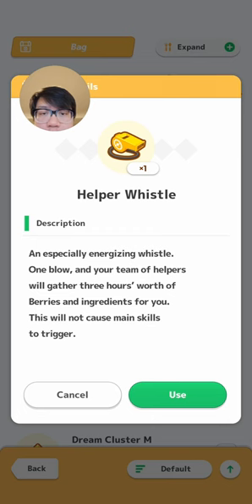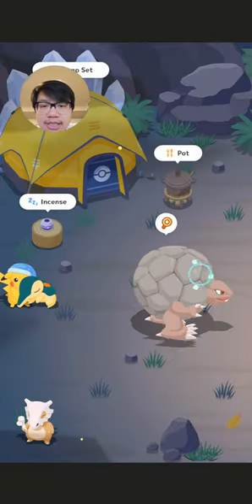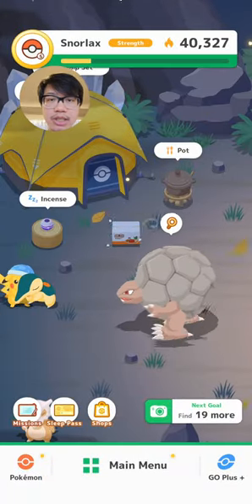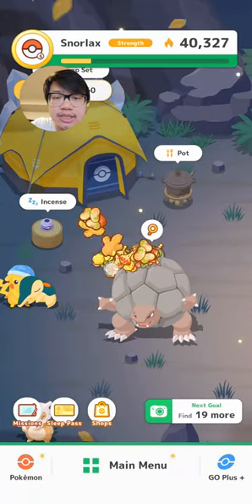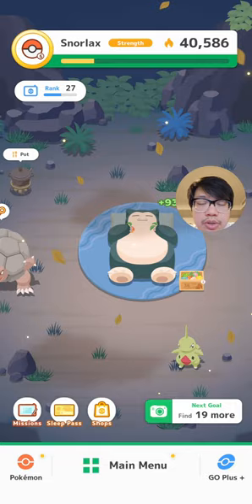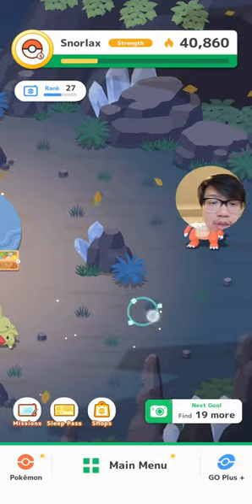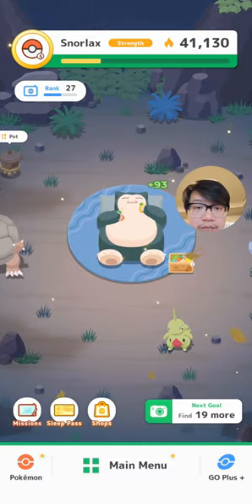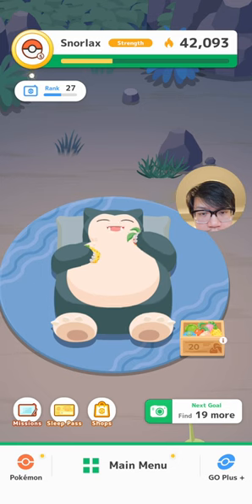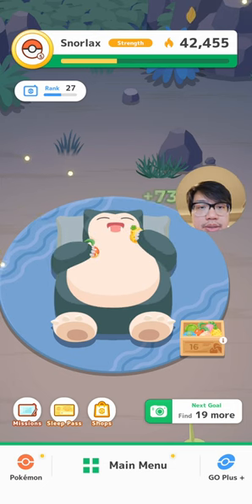Hopefully I did my maths right. This is purely for research purposes — normally I recommend you only use it if you need to reach the next tier for the day. So let's collect all of these. I won't tap on anyone else while we're waiting because that would skew the results. We're not even halfway through the berries and you can already see it's shot over 2,500 strength.